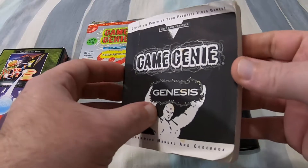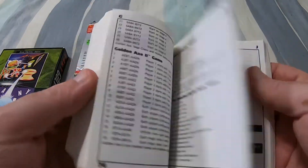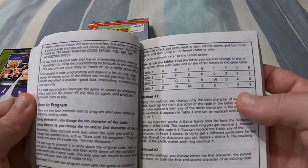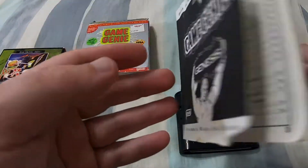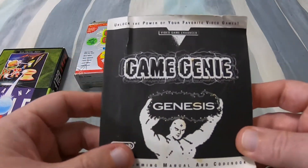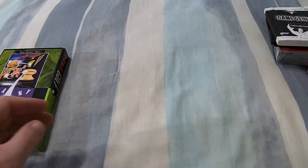It is kind of interesting — this isn't just codes. There is a section at the beginning which, if you read through it, has instructions on how to come up with your own codes. Based on codes in the book that kind of do what you want, you could potentially use those instructions to come up with your own codes to do slightly different things.